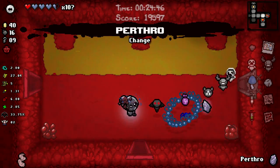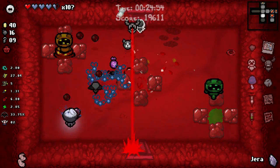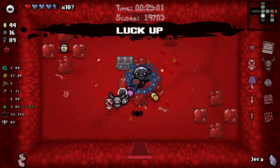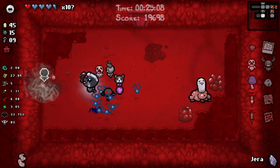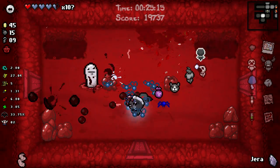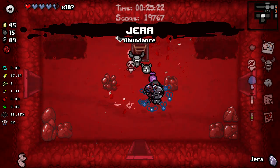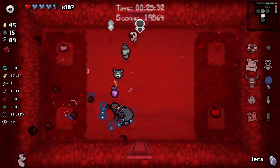Always check these rooms - Perthro! Oh if only I could have both of those. If only I found a Deck of Cards - if we could have found that then we could have a Perthro and a Jera, or go double Jera. Wait, that's a ladder - we can go in here. This is just a free item - we'll take Gimpy with us. Why not.